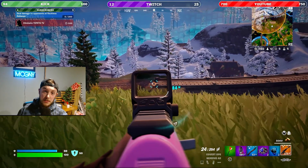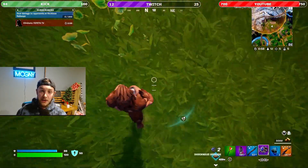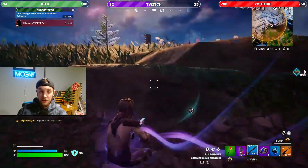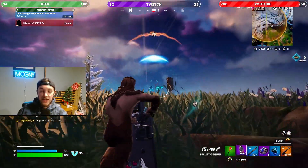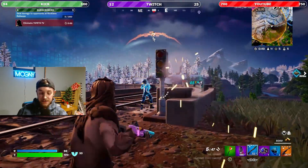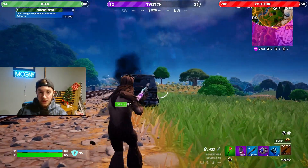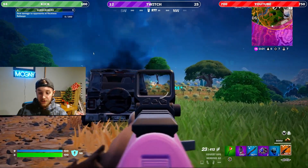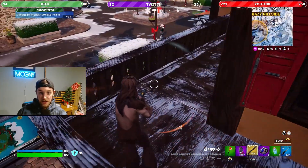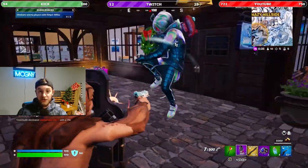You pair the Ballistic Shield with the Hammer Pump Shotgun. Before you click off the video and call your local police department, let me explain. The Ballistic Shield is the most broken SMG, mobility item, vehicle, and utility item that Fortnite has ever added. There is not a more lethal combination in zero builds than the Pump Shotgun and an SMG and a Right Shoulder Peek. You can have all three in just two slots.